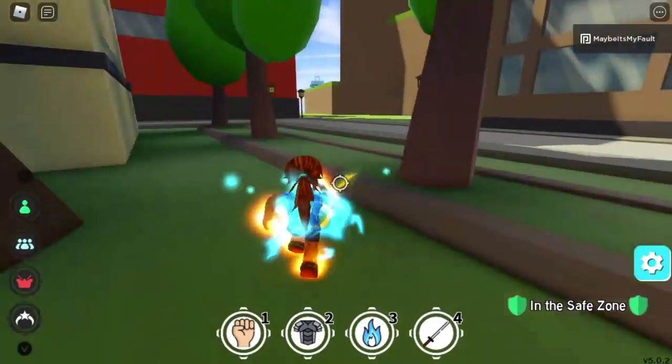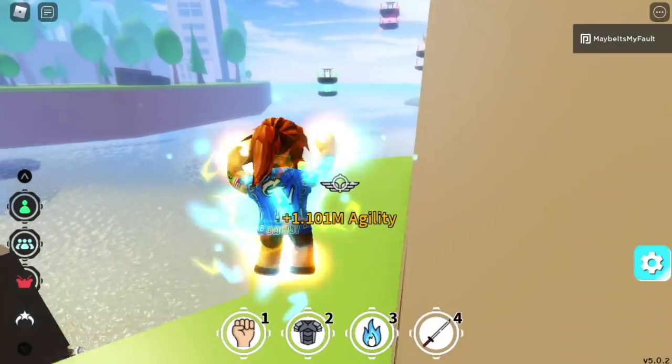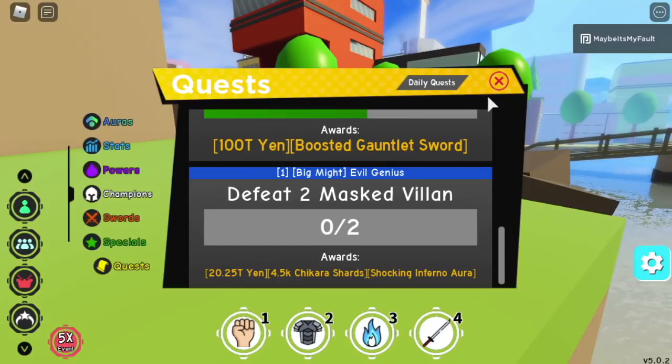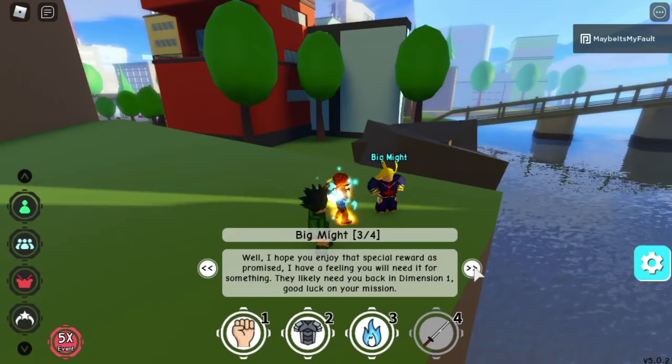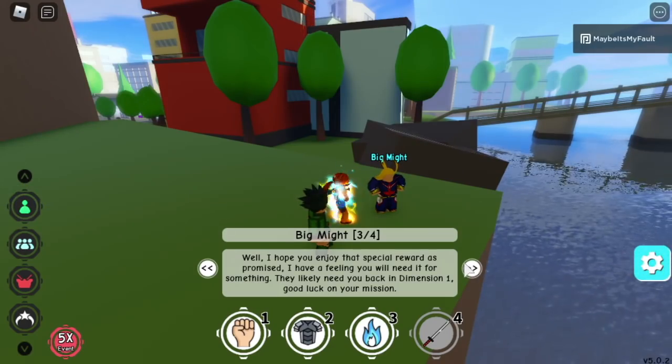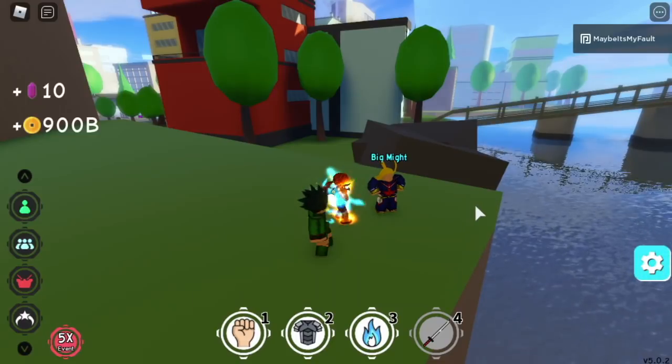For the last item, you need to finish Big Might's quest by defeating two masked villains. After that, he will give you the Weapon Aura — the Shocking Inferno Aura.